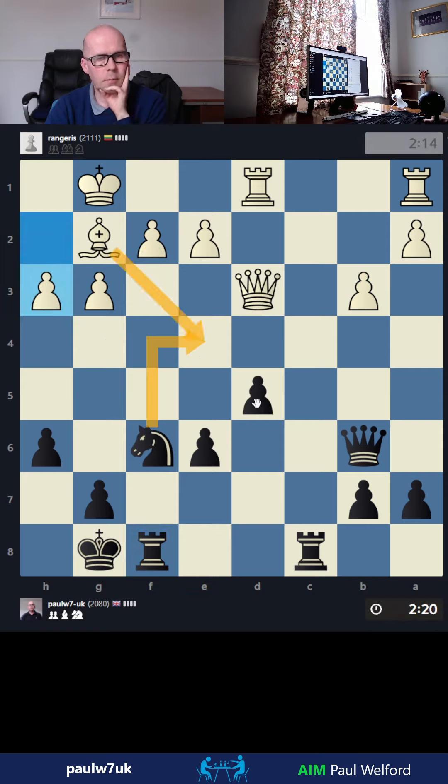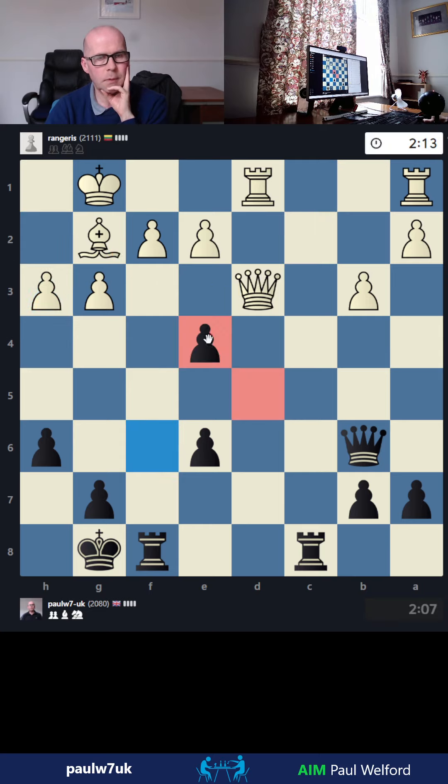Is knight up here a threat? Bishop takes, pawn takes and he still needs to guard his pawn — he might get doubled pawns. Can I deflect him? Rook up, queen takes — does nothing. But I think I can go here and take. I guess I shouldn't pre-move, but he might end up having to go here, trade down, and get pawns doubled up. We'd have four pawns on the one file if he plays bishop takes.